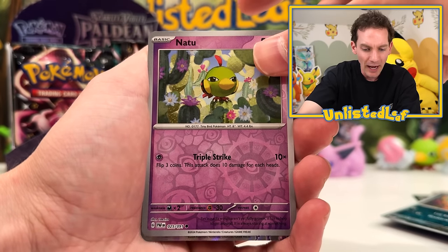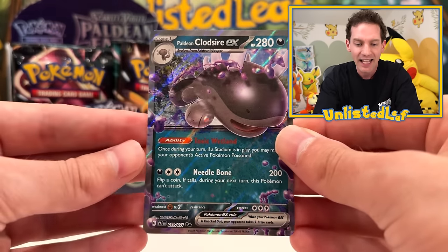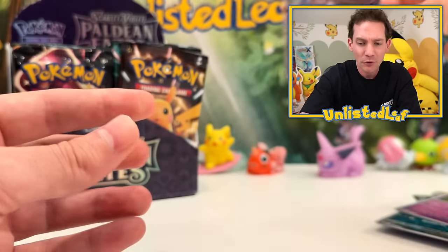Scraggy, Natsu, and can we get something on our first one? Boom! Our first EX is Paldean Clodsire. I feel like we'll start at the bottom and work our way up. It's kind of like a roller coaster, which I think then means at the end of the opening it's going down. But we got Clodsire EX right there — not a bad start.